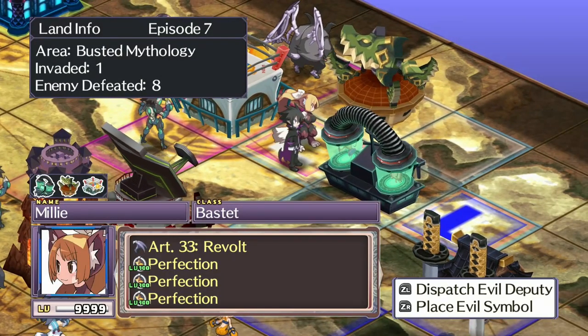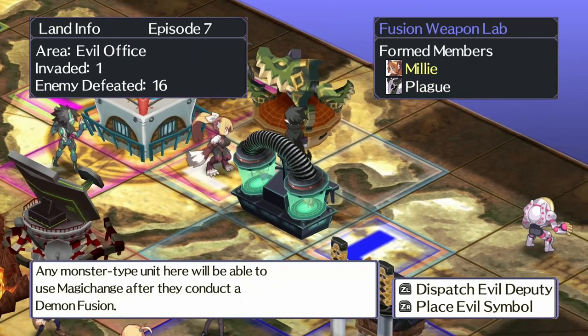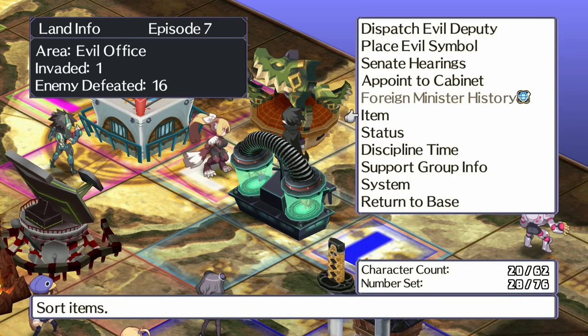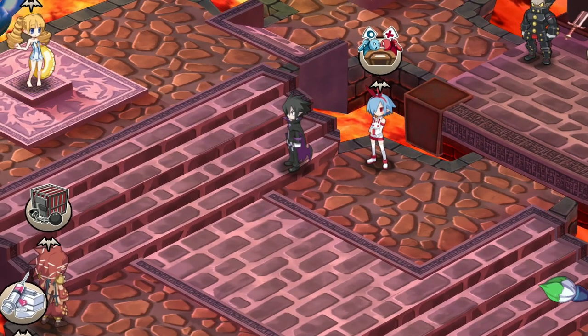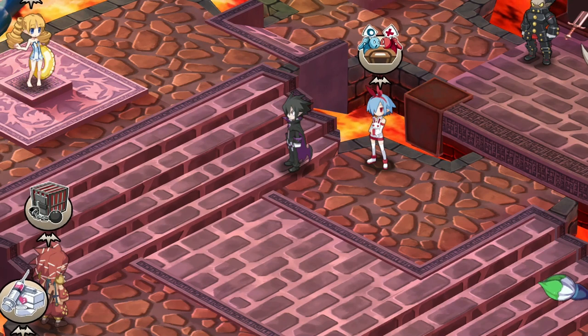You're also going to need one of these cat characters — Nekomata, or whatever they're called. As you can see, it's this cat character here, and you're going to need to have them placed in the Fusion Weapon Lab. That allows a monster to conduct a magic change after a demon fusion. I recommend you use Desco and one of those Nekomata cat characters in addition to the third character that you are leveling up.